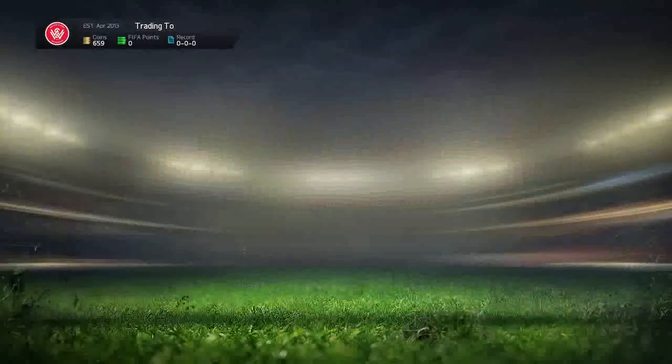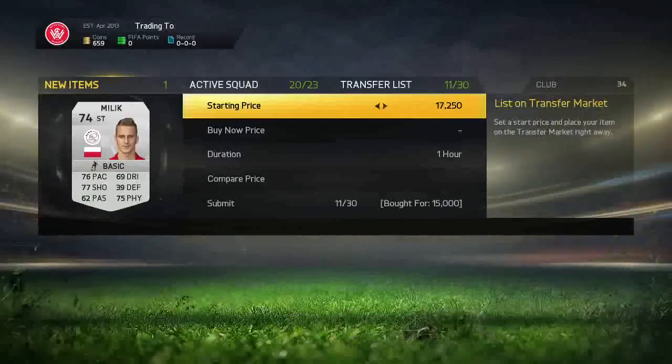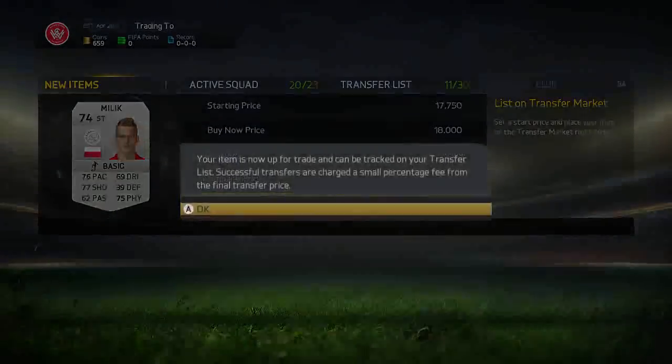We get another upgraded Malik for 15,500 coins and we can list this one up for around 18k, which is a couple of k profit. After looking at his work rates he looks a bit crap being medium-high.